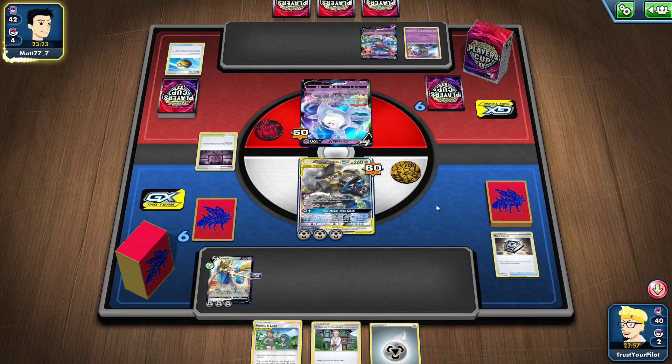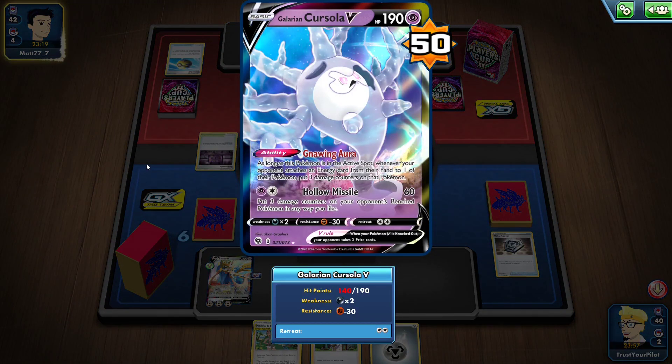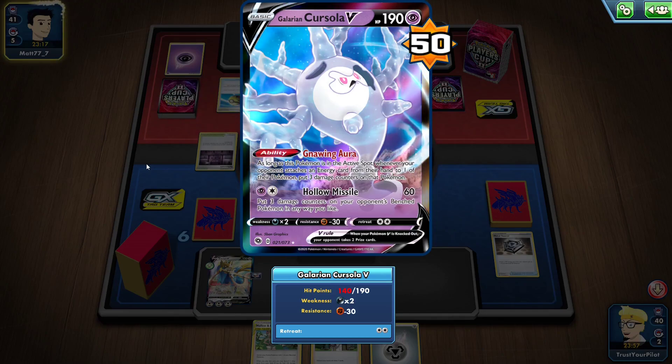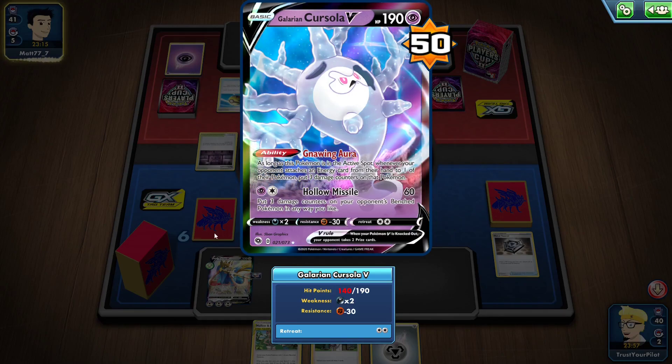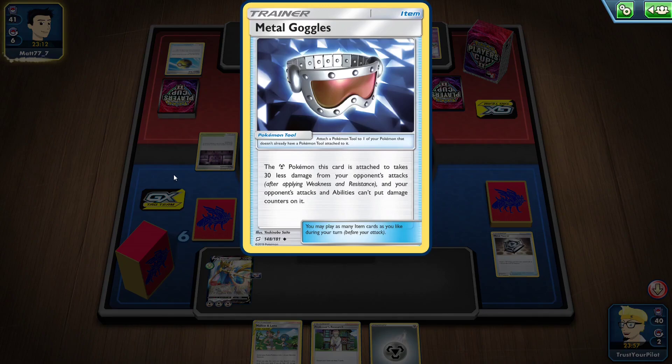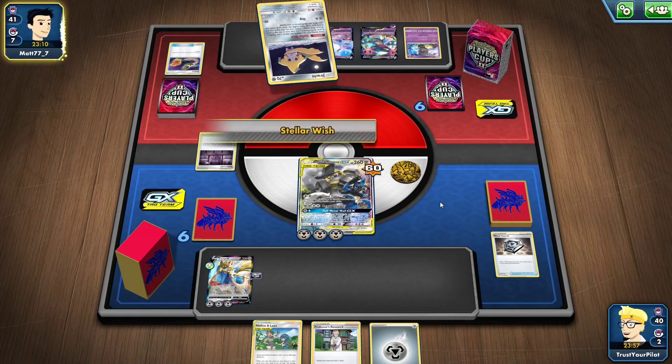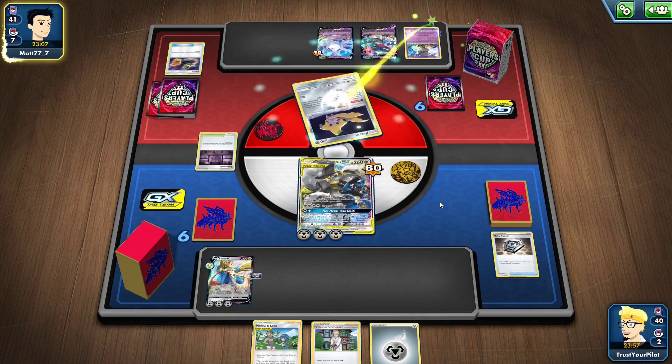This is interesting — I wasn't expecting to face Galarian Cursola. What I should have done is attach the Metal Goggles first. Because as long as Cursola's in the active, if I attach Energy, I put three damage counters. But Metal Goggles means your opponent's attacks and abilities can't put damage counters on it. So Metal Goggles would have negated it.